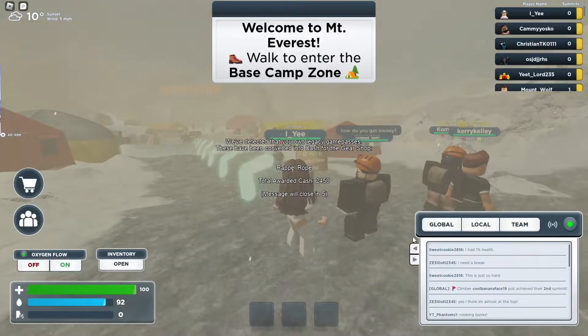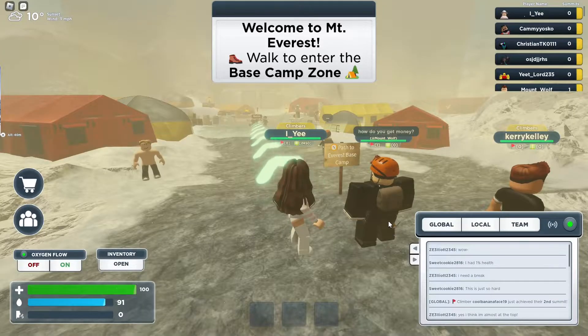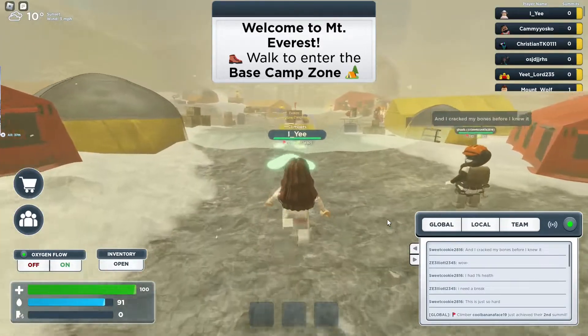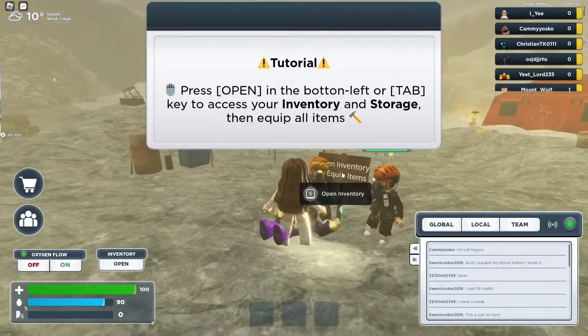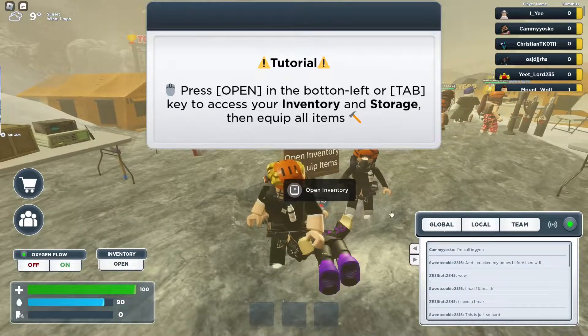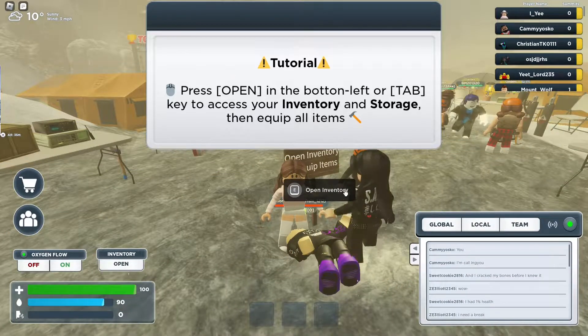Welcome to Mount Everest — walk to the center to enter the base camp zone. They updated this so much. We've played this game before and it did not look this good.